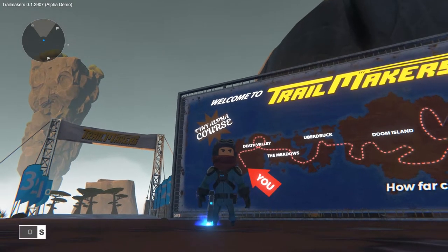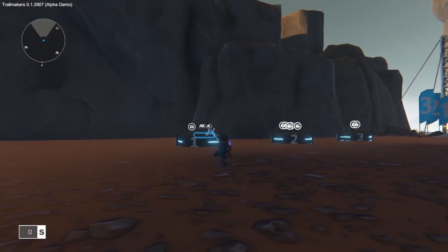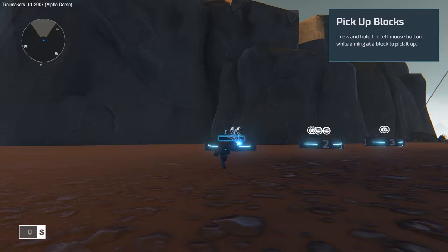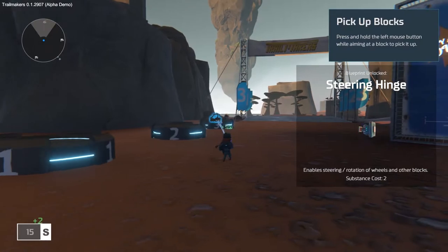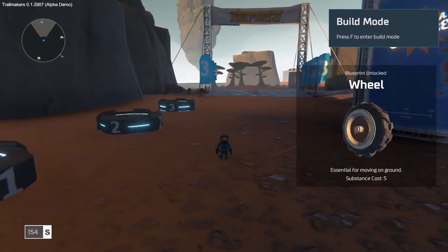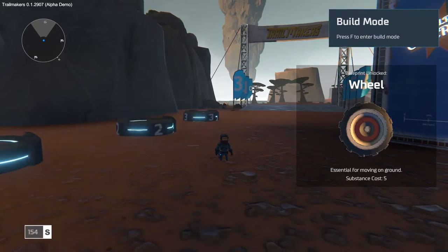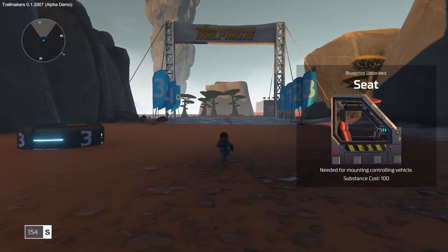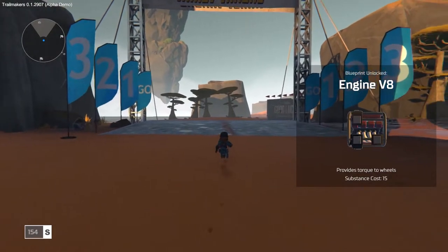So first of all you can run around and you have this sparky gun thing - it's like a tether that pulls blocks and parts towards you. You hold down the left mouse button and pull things in. On the side it tells me what I'm picking up: a steering hinge, some blocks, a wheel, a seat, and an engine. That's always good - if you want to build a car you're going to need an engine.